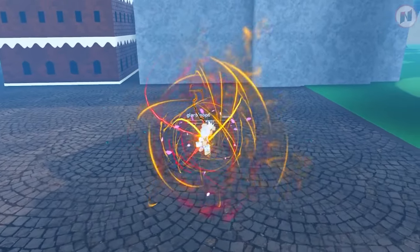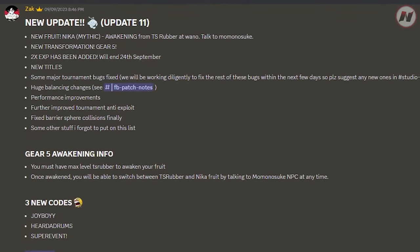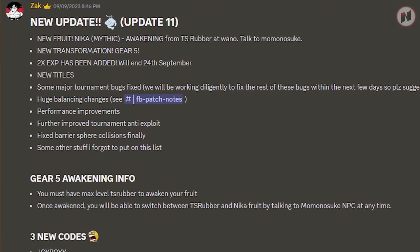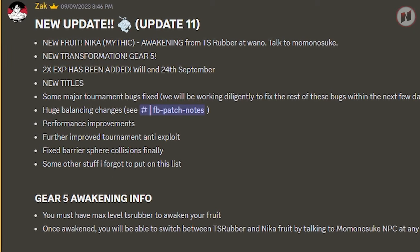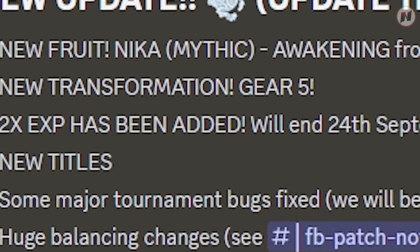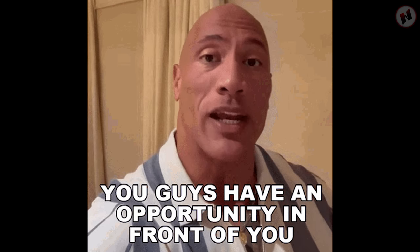If you don't want to spend Robux, that's not the end of the world. The Fruit Battlegrounds team also gives out Times 2 XP events — mostly after a new update is released. So you have to be in the Discord and stay updated. We're lucky this month because the owner just dropped a Times 2 XP event, and it will end on September 24th. So go ahead and take advantage — go grind your devil fruit.